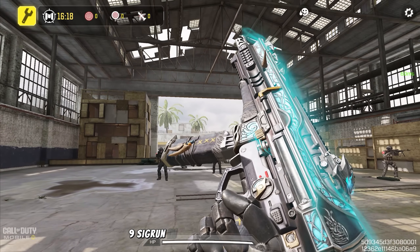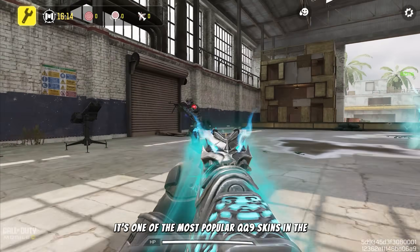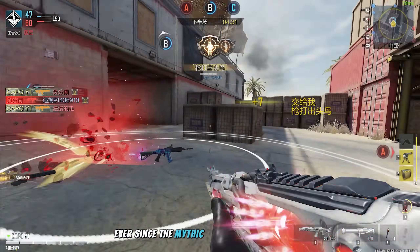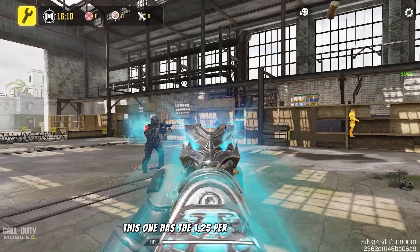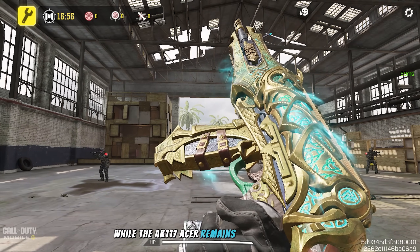Having the QQ9 Sigrun in this draw is pretty special — it's one of the most popular QQ9 skins in the game. That said, legendary QQ9 skins have lost a bit of their spotlight ever since the mythic version was introduced, which is probably why this one has 1.25% odds in the lucky draw while the AK117 Acer remains the main reward.